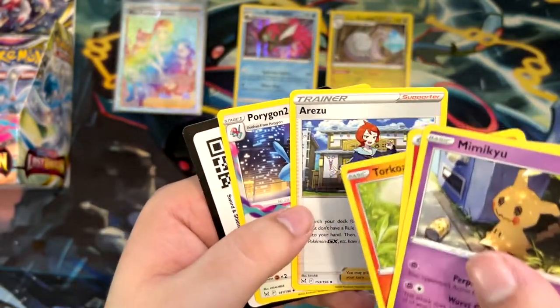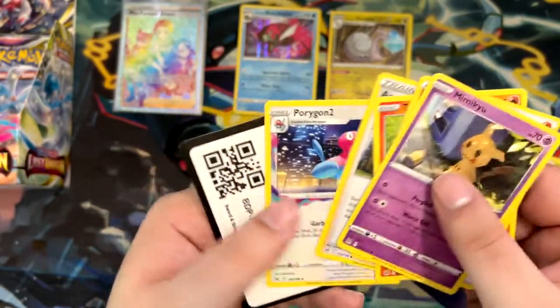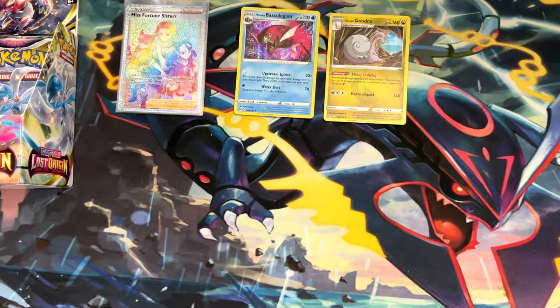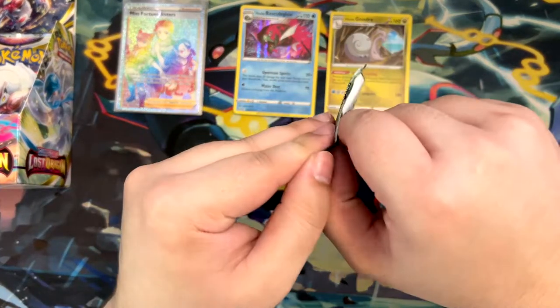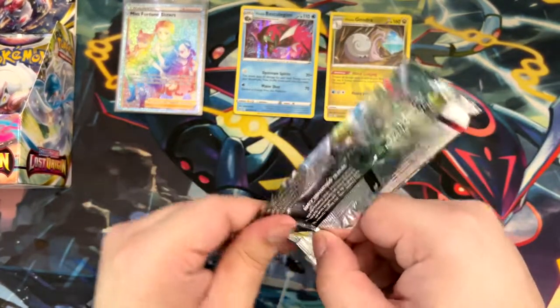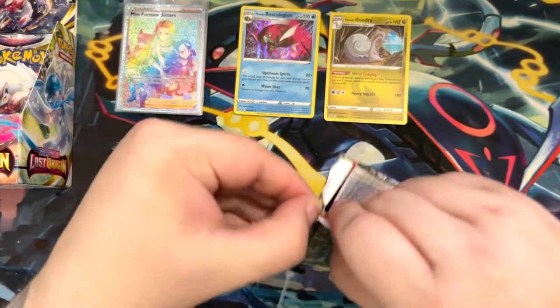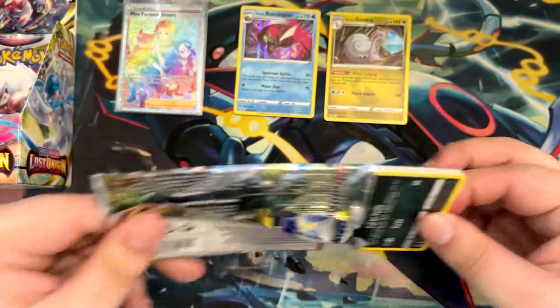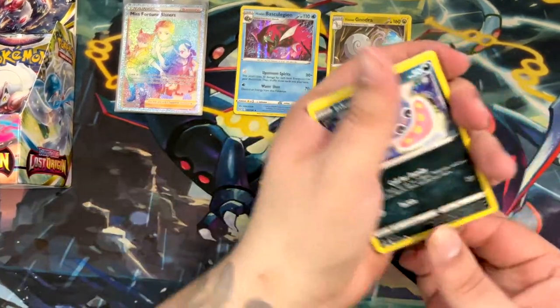I actually have this in a CGC 9.5, but I would love to pull it in English as well. I really like Reira. I did say Adaman was my favorite from Pokémon Legends Arceus, but I think I might have to change that opinion — Reira might actually be my favorite character. It's close though. Still like Adaman.